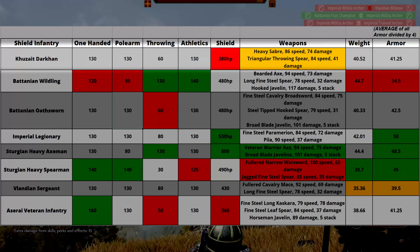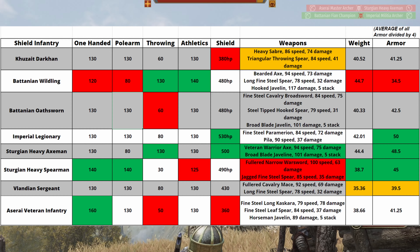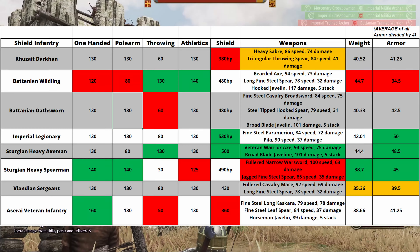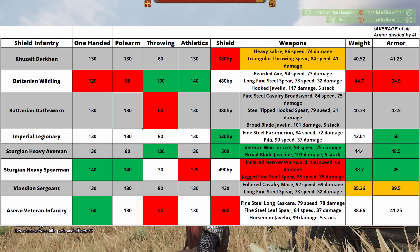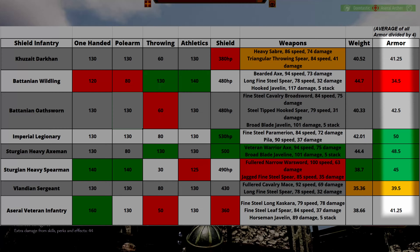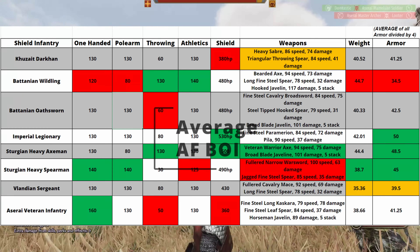Straight off the bat, the Kazaik Darkhan is pretty average across the board. He has the weakest shield of everyone and his weapons are mediocre, hence why I've highlighted this box in orange. The heavy saber is actually the second slowest sword on this list, just in front of the fine steel long cascara that the Aserai Veteran Infantry uses, and it's got relatively low damage as well. His armor set weight is smack bang in the middle of the road and he's got one of the weaker armor sets — third from the bottom. The good thing is that his spear can be thrown so he has a ranged weapon as well, and none of his stats are below average.